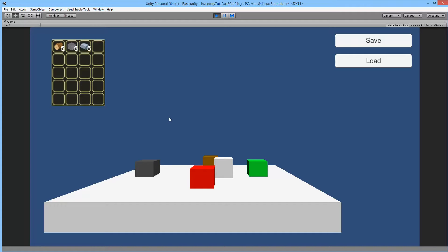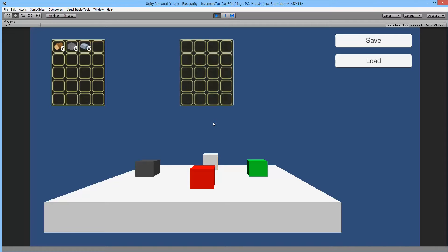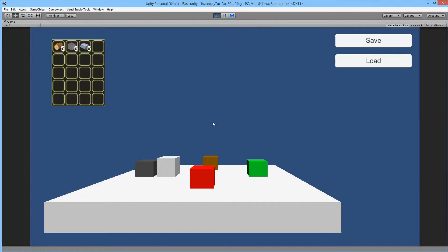To craft our materials we need a crafting bench, so I've added some functionality that works basically like the chest, where you go close to it and you can open it up. The dark gray box here - almost black - is actually our crafting bench, so if we go close to it and press the E button, the crafting bench will open up.